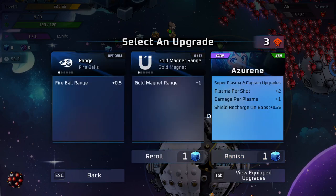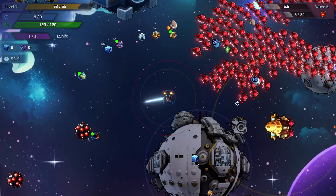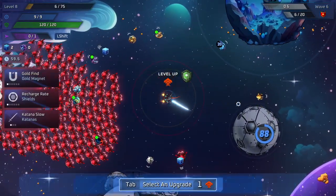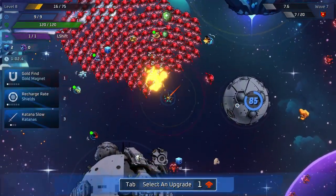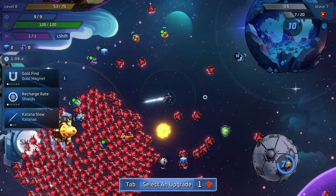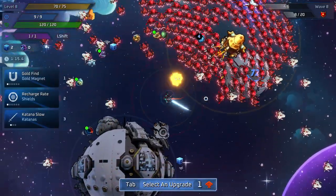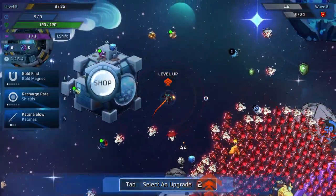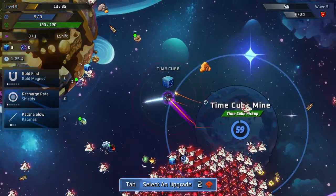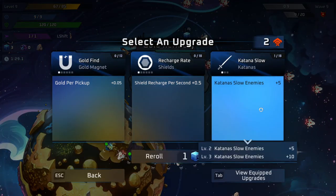One of the other things you can actually do as you unlock more captains is that eventually you might see the captains as usable upgrades to level up. And if you do that, it will give you a big boost to whatever their primary weapon is, and allow you to get the super version of that — essentially like how you would get evolutions in things like Vampire Survivors. I guess there's no point in picking that up since I have full health. Also, I need to visit this area for a free upgrade. Katanas slow enemies — sure. I don't really know if I like it though; you have to get pretty close for the katanas to even slow them.